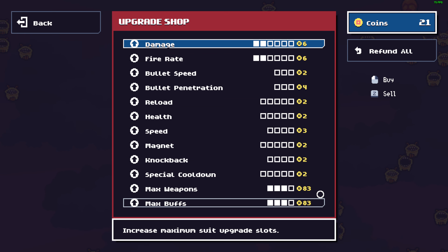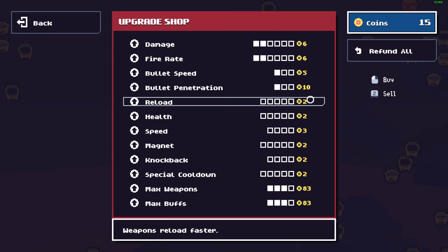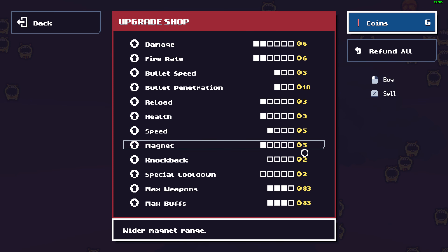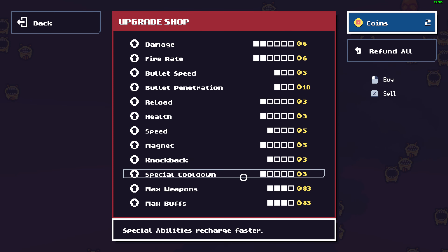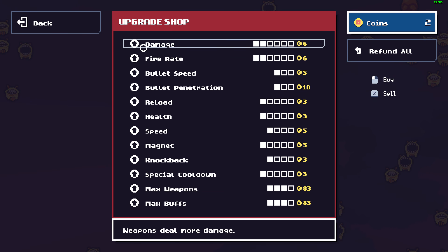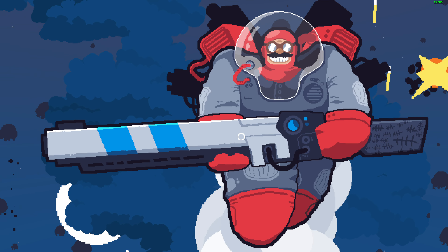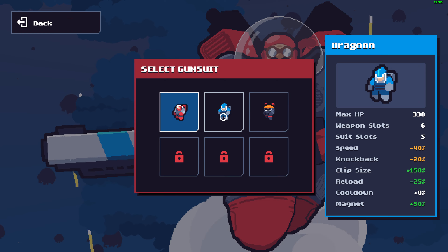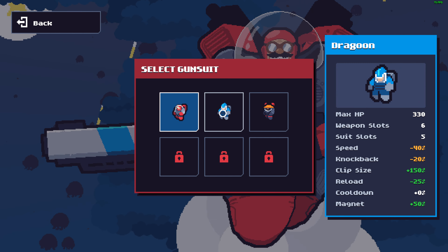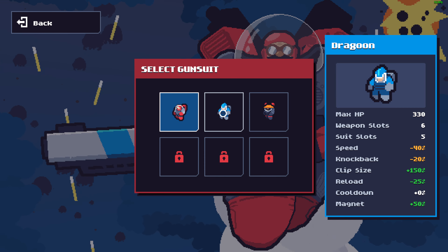This requires 80+ gold — let's grab one of every upgrade here. Let's use my favorite character right now, the Dragoon. The Dragoon has more magazine — that's why it's my favorite.